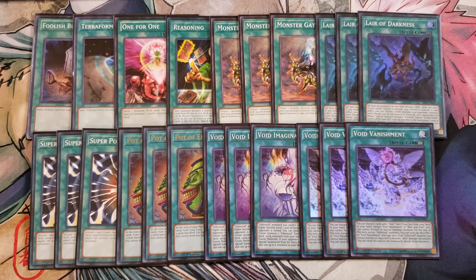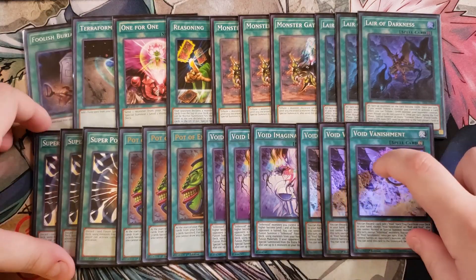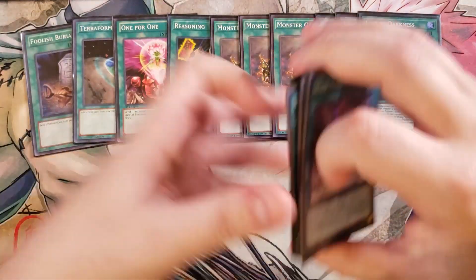We play three copies of Void Vanishment to round out the spells. This card lets you discard a card from your hand to add a void spell or trap from your deck to your hand, except another copy of Vanishment or Null and Void. You cannot normal summon or special summon monsters for the rest of the turn except Infernoids. If an Infernoid monster you control battles an opponent's monster during damage calculation, you send this card to the graveyard to banish both of those monsters.